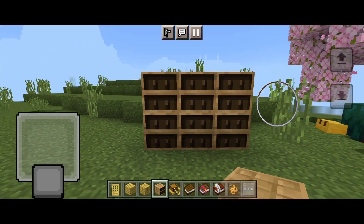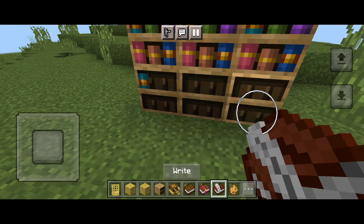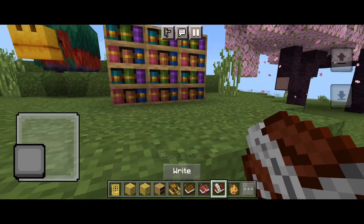Next is a chiseled bookshelf, which is a functional bookshelf that you can place up to six books on. You can put any kind of book from normal books, books and quills, and enchanted books.